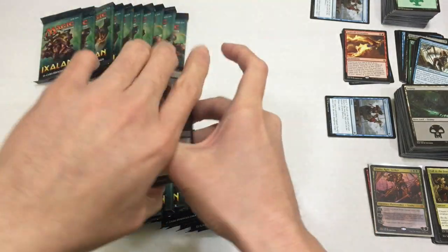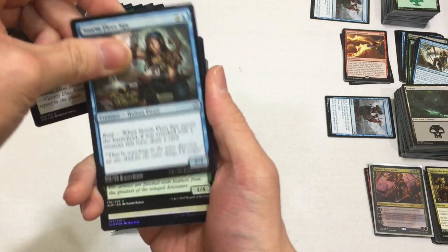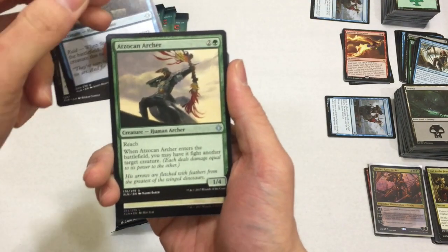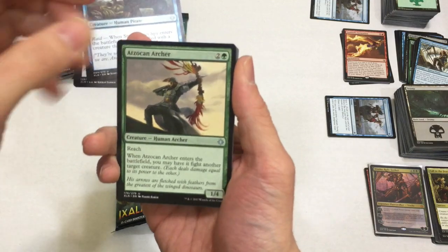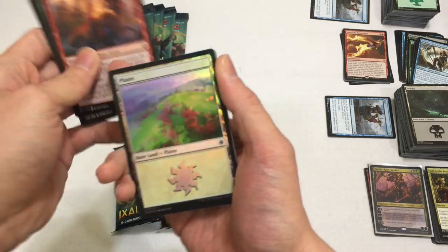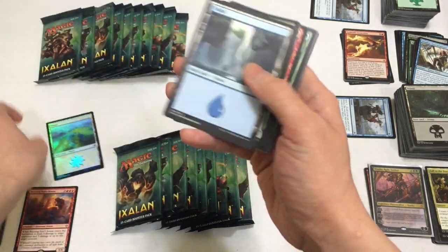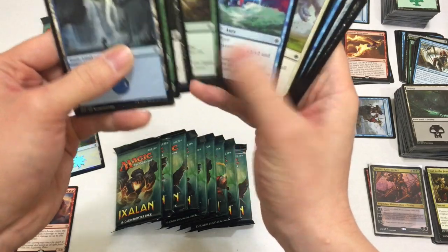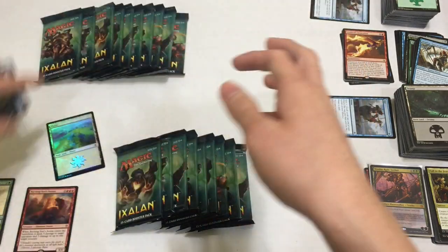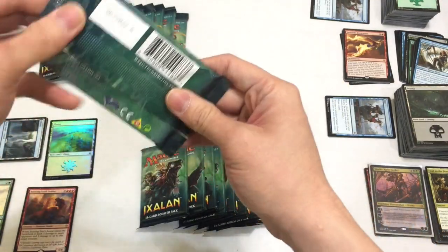Vicious Conquistador, Stormfleet Spy, a Foil Land - let's go! Zouken Archer, and we have a Burning Sun's Avatar - sweet. We have a Foil Land. Uncommons here, wild cards - I guess that's what I'll call them - and then commons here. Moving on.